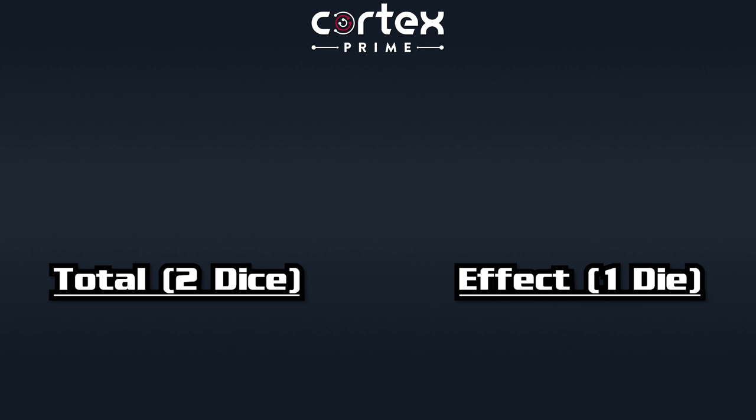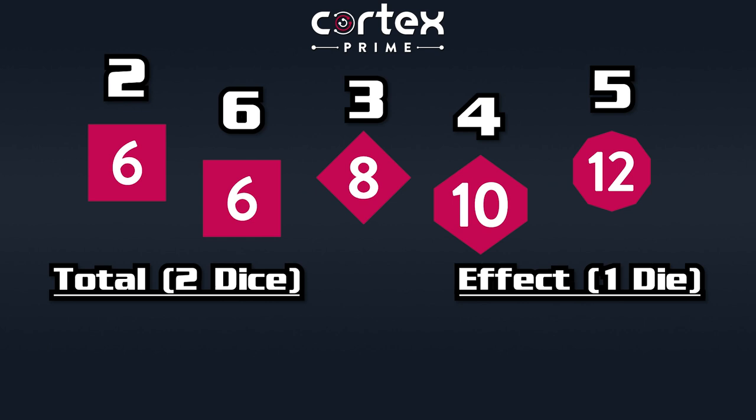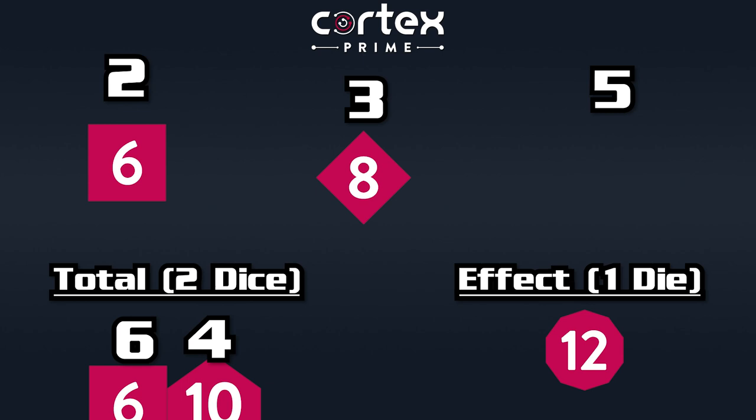This method of dice rolling gives you options, and it also means that adding more dice to the roll isn't just adding to a total and creating a system of growing unrealistic numbers, because you're still only ever choosing two dice for the total and one for the effect. The total half is pretty straightforward — get a number that beats a difficulty or opponent roll. But the effect die is a little less apparent, so let's talk about it.